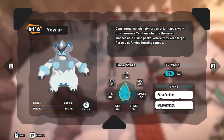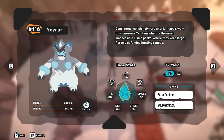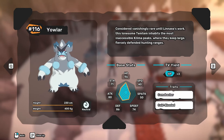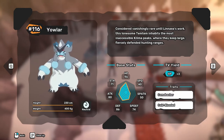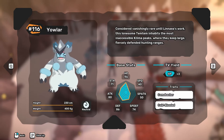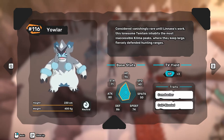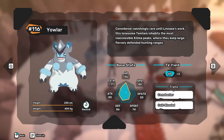Yowler does bounce back with good attack at 80 and defense at 86. From there, Yowler's special attack drops to 50 and its special defense is at 74. Overall, Yowler has great HP, decent stamina, with good physical attack and defense, but lacks in speed.